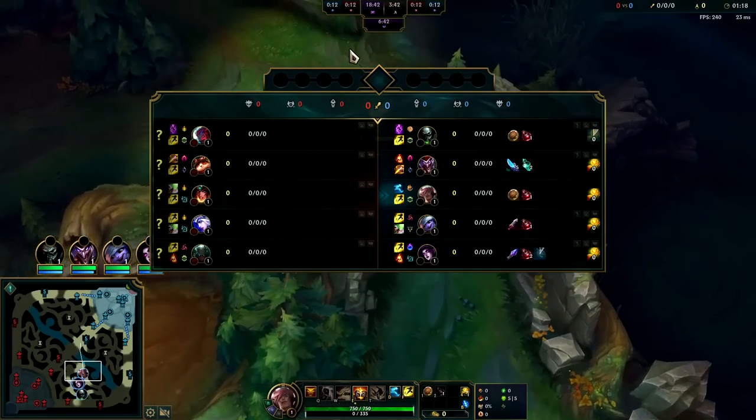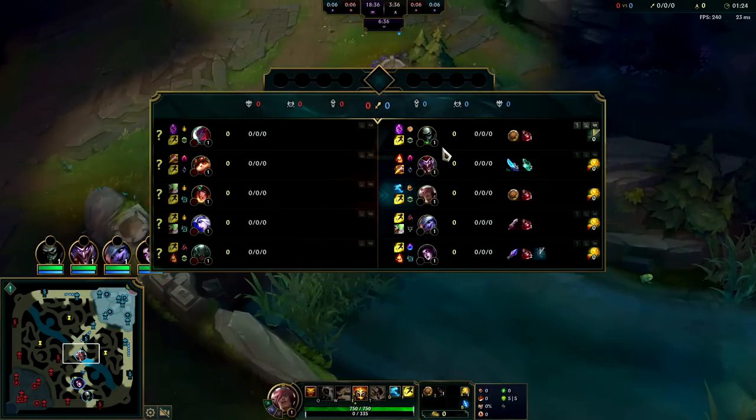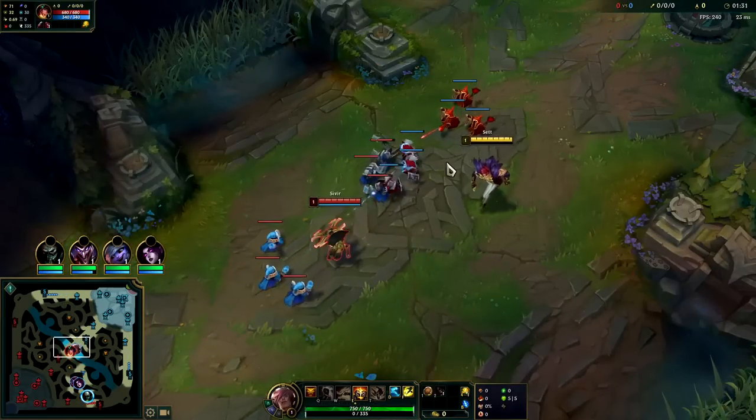The team comp is interesting — they have jungle that's gonna be good against us. Trynd in the Shaco I guess — not AP Shaco. It's gonna be bad against AP Shaco and the Morgue — good against everything else. See if we can find a quick trade on her; it's not gonna be easy.